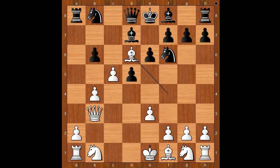What would you do in this position if you had Black pieces? Some players would play Bishop takes on d6. Instead, Wesley So played this brilliant move: Knight to e4. A very strong move. White to move.